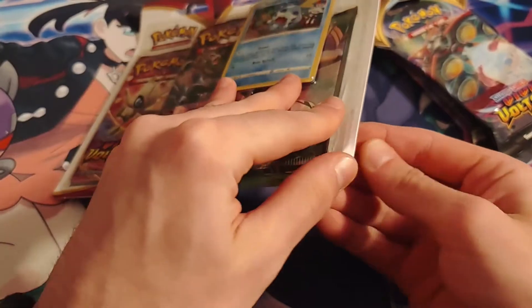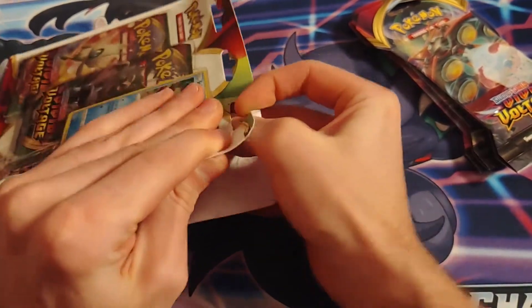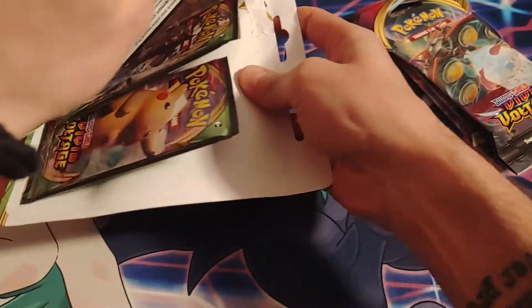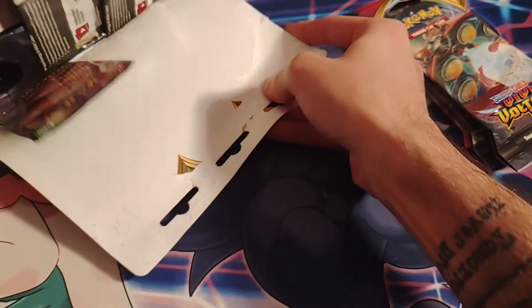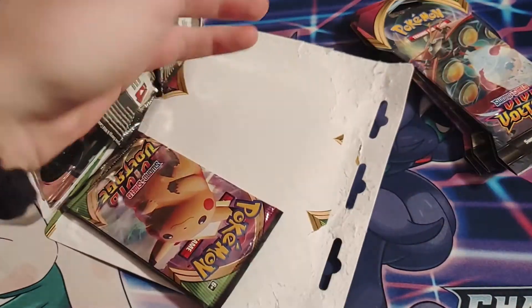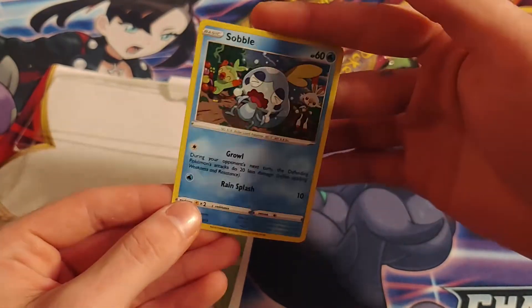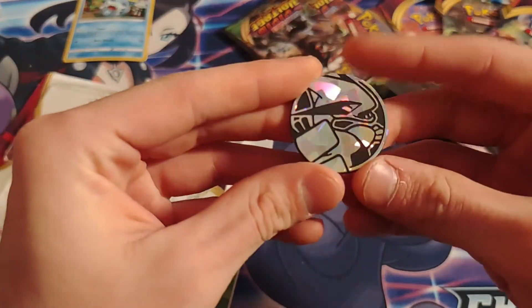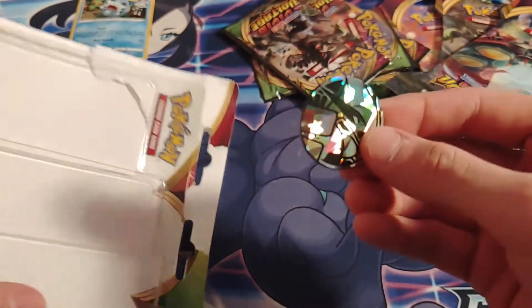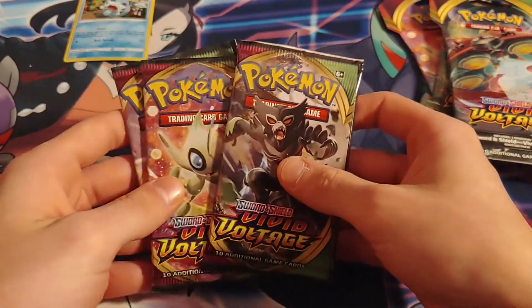This is my first time ever opening Vivid Voltage. If this is your first time here, please like and subscribe — I'm going to be doing this at least once a week, Pokemon cards in general. We have the three packs, and here's the promo Sobble for you guys — sad looking but cute. Let's take a look at the coin too: pretty sure that's the Lugia coin, cool looking. Let's go ahead and start, saving the Pikachu pack for last.